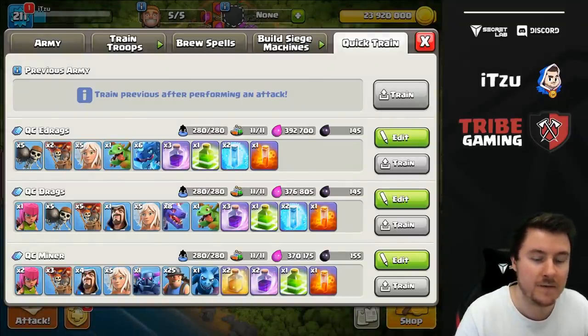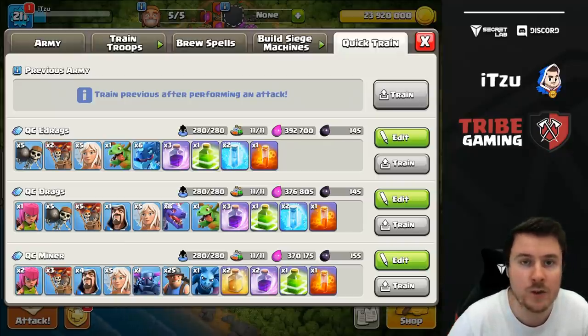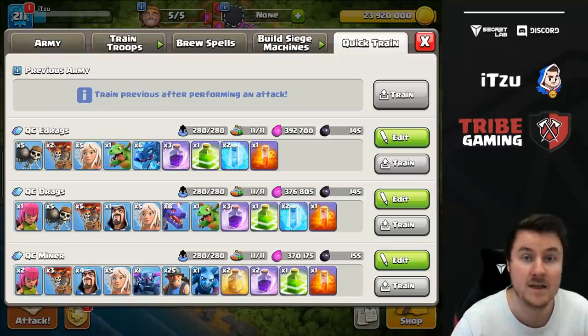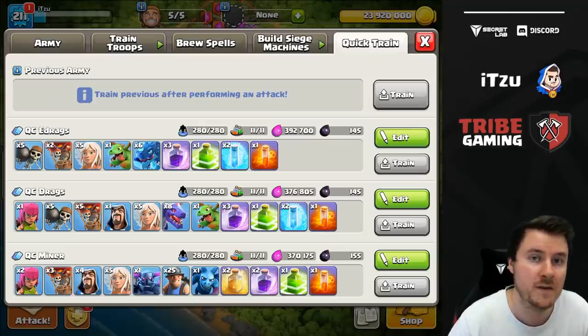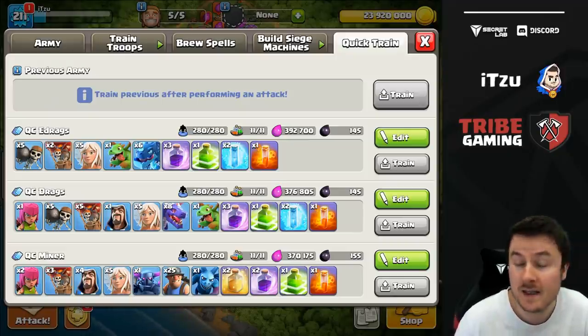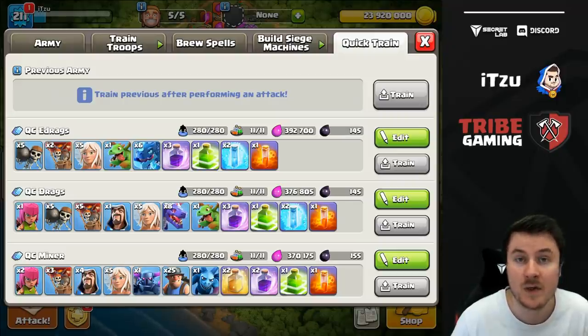All three of these strategies can also be used as mass versions — mass Electro Dragons, mass Dragons, or mass Miners — without a Queen Charge, just for farming. But using something more challenging is more fun and lets you train for war at the same time. Mass Miners, for example, is basically just spamming in and brain-AFK farming. That's fun too, but Queen Charges are more fun and more powerful. So let's rank these strategies.